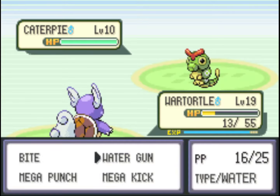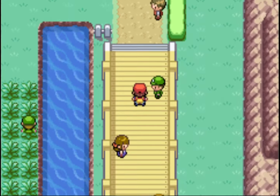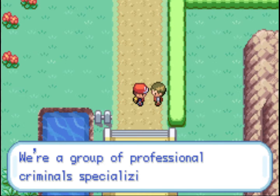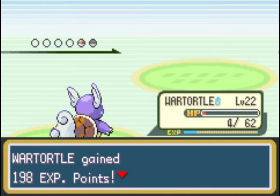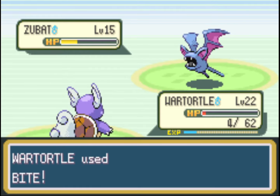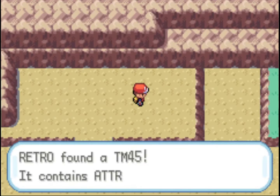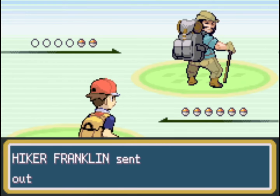Coming up is Nugget Bridge — just beat these five trainers. This dude will give you a Nugget and then fight you. There's a cool strategy here: he gives you the Nugget before you fight him. If you lose the battle you go back to Cerulean City's Pokémon Center and you can come back and fight him again — and he gives you another Nugget. So if you want to make money quickly, keep losing to this battle and collect Nuggets. Each Nugget sells for 5,000 Poké Dollars, so it's a pretty good strategy for money.